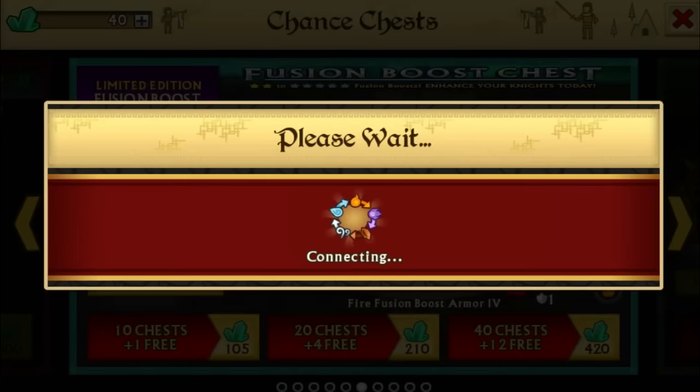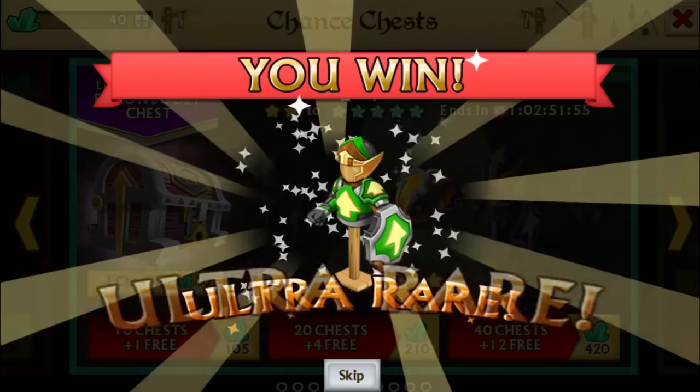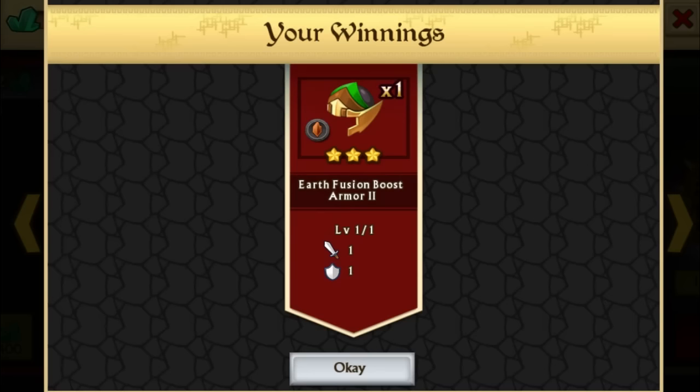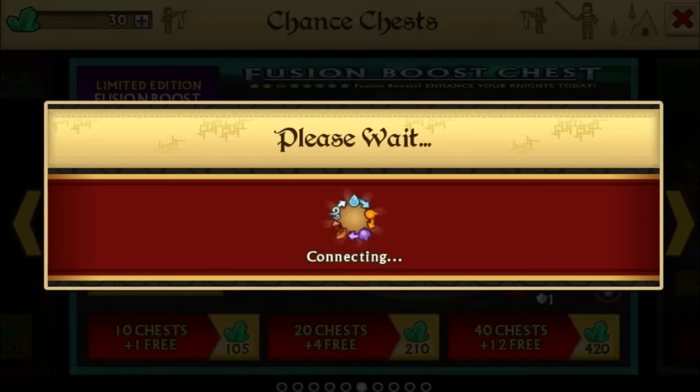He actually got something — he actually got an Angelic Battle Mill! That is quite a good one. Even though you might hate it if you're confused by it, that is an ultra rare. You can actually use those quite well. Let's see what we are going to be getting this time.